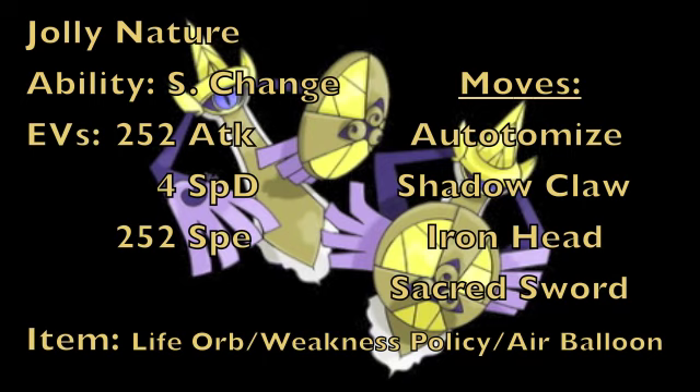This next set turns Aegislash into a speedy attacker, starting with a Jolly nature to increase Speed but lower Special Attack, with Stance Change. EVs are 252 into physical attack, 4 into special defense, and 252 into Speed for max physical attack and max Speed. For the item there are three great options: Life Orb increases damage on all attacks with 10% recoil; Weakness Policy boosts physical and special attack by two stages when hit by a super effective move; or an Air Balloon for Ground-type immunity to make setup easier.